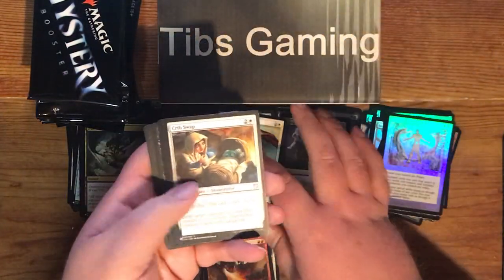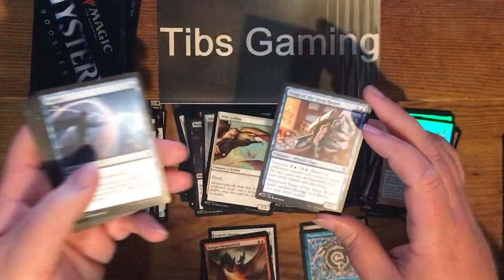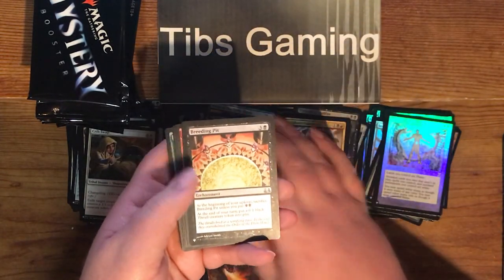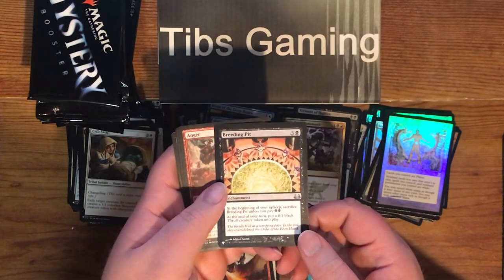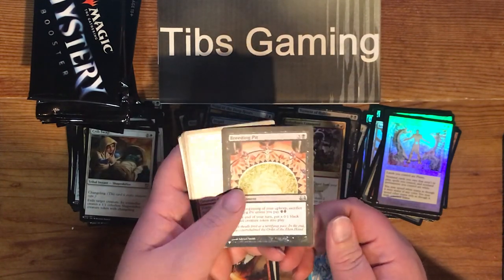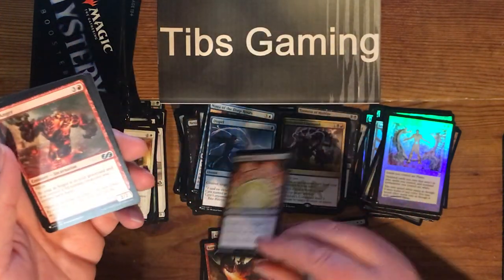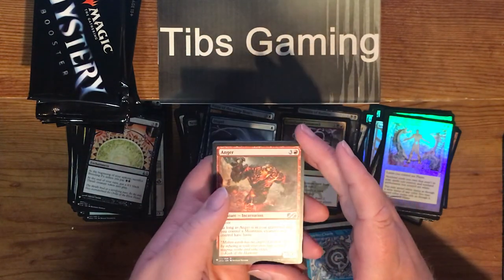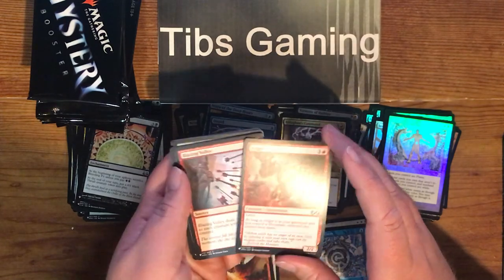Wild Griffin. Crib Swap. Ninja of the Deep Hours. Dispel. Unburden. Breeding Pit — three generic and a black enchantment. At the beginning of your upkeep, sacrifice it unless you pay two black. At the end of your turn, put a 0-1 black thrill creature token into play. It's always seemed too expensive to me. Anger — three generic and a red for a 2-2 with haste. As long as Anger is in your graveyard and you control a mountain, creatures you control have haste. Ways to give all your guys haste are good.